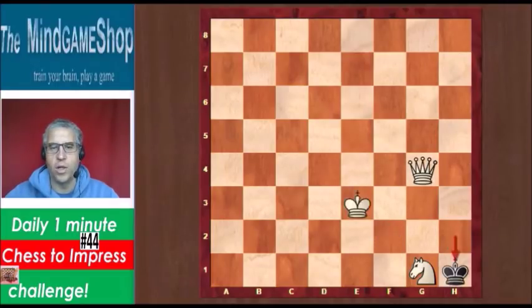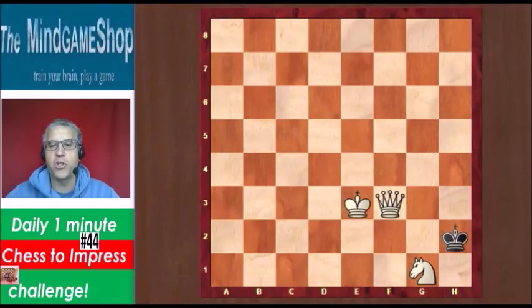We have to find mate in 2, and how can we do that from this position? There's only one first move, and that is Qf3 to f1.